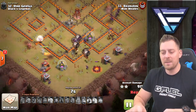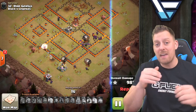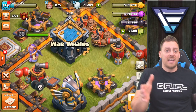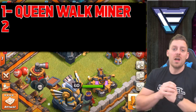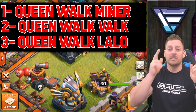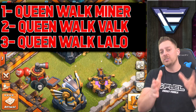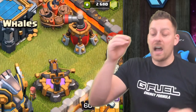What a move — it's hard to even tell which attack is most affected by the queen walk. We had the queen walk LaLo, the falcon which includes the queen walk, and the queen walk miner — all three strategies for Town Hall 10 heavily impacted by the queen walk. Comment below letting me know which attack was most helped by the queen walk — I'll be in the comments sharing my thoughts as well.